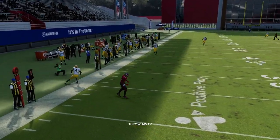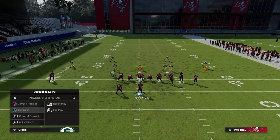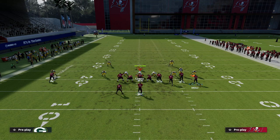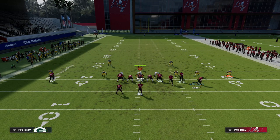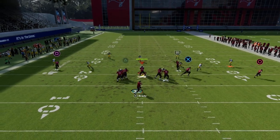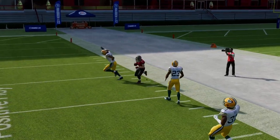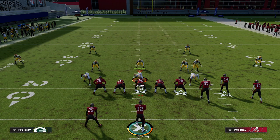This is why it was one of the best bunch schemes in the game: you force them into a baseline press Cover 2 defense. Then I can motion Scotty Miller outside and run my Verticals play — I've got my tight-end wheel, my in route, and a streak over the top of the Cover 2. That's one of the reasons why we run this.